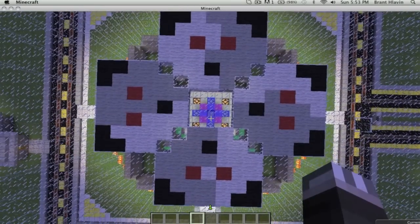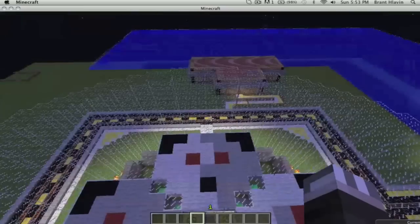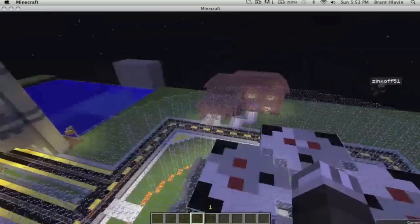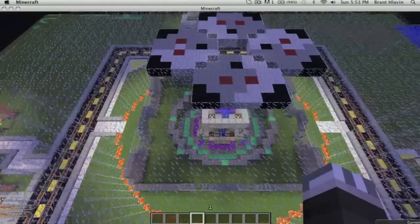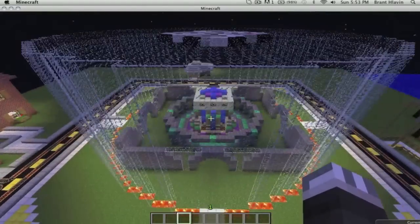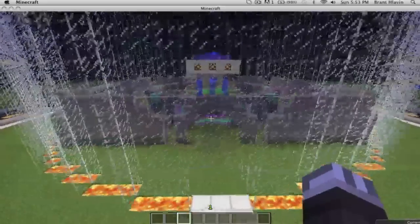Today we're going to be showing off one of our creative worlds where we've built a couple of things. We started off with this town, and here's pretty much the town hall. It's kind of fun and unique.